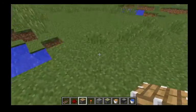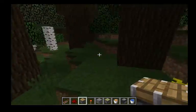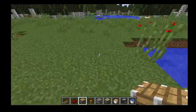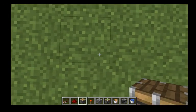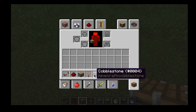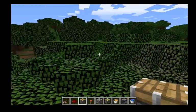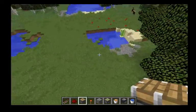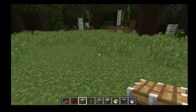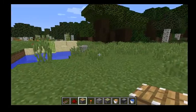I'm going to show you a pretty good cobblestone generator — maybe one of the fastest. You'll need these resources right here: any building block. I don't know the exact amount, so if you want you can build this in creative first and then go into survival to count how many resources you need. Let's get on to the tutorial.